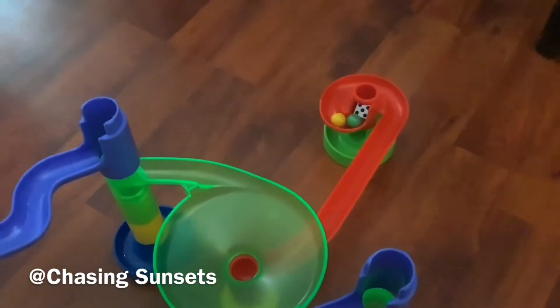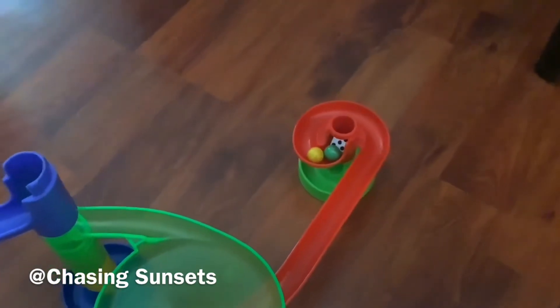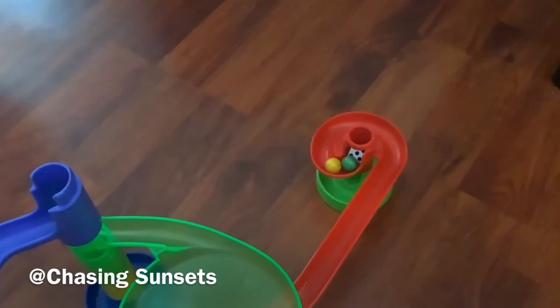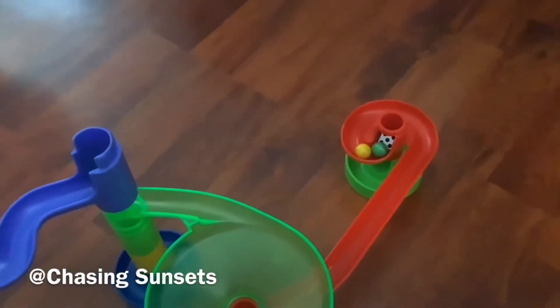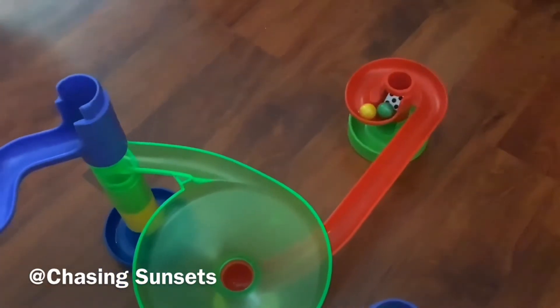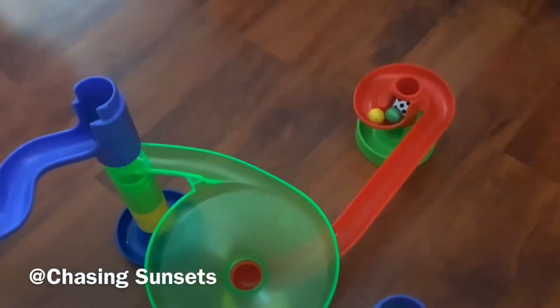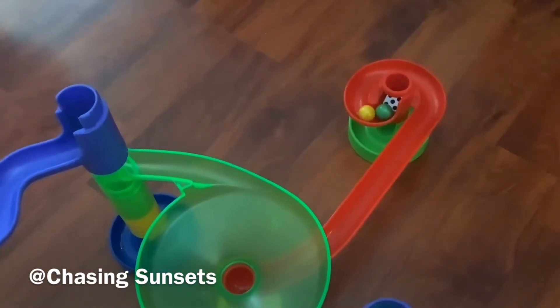Sunny yellow tried his best to outpass lime green but unfortunately it didn't work, so therefore lime green is your winner for today's marble race duel. That was all for today's marble duel with lime green being your winner.